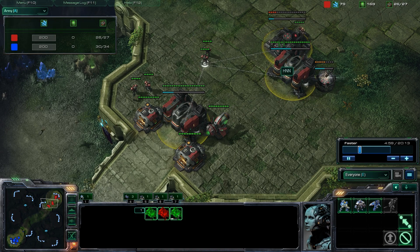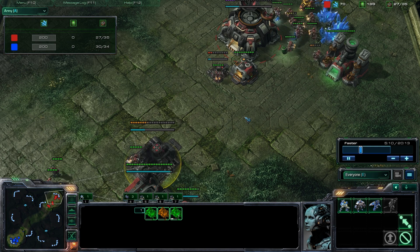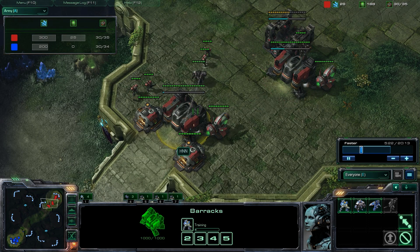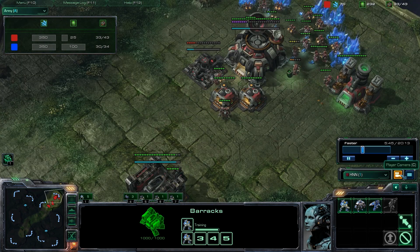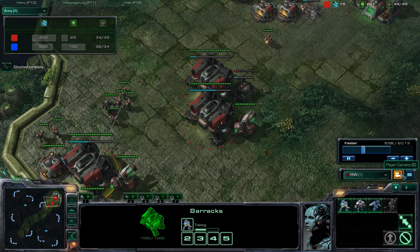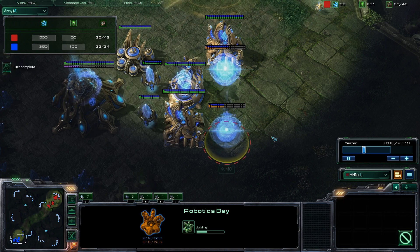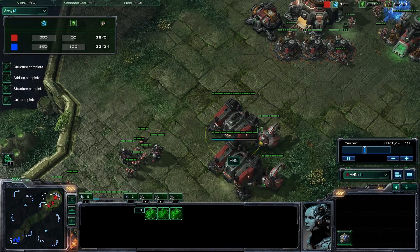I got my third barracks going down. I do not have a second refinery yet because we need the minerals — if you look at my mineral count in the top right, it is very low because I am constantly pumping marines and marauders. Early game, pump more marines than marauders to defend against a Void Ray rush. I have my engineering bay going down now, and at about the 6-minute marker — when you're building your engineering bay — is when you want to scan your opponent. I scanned and spotted his robotics facility, so I knew he was making colossus later on. The build at this point is 3 barracks with 1 refinery and an engineering bay.